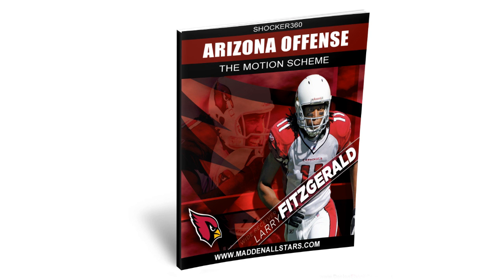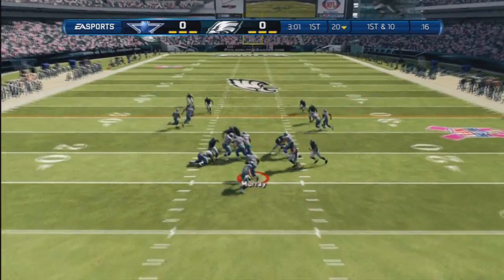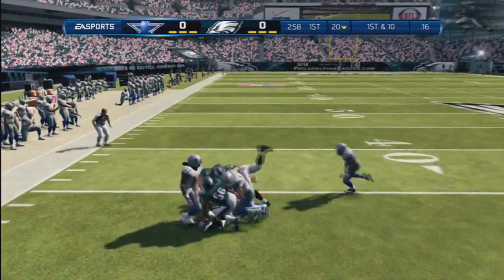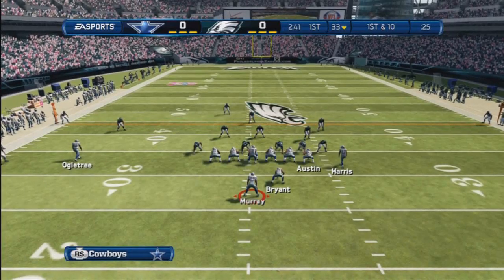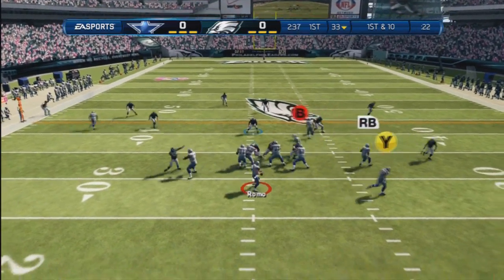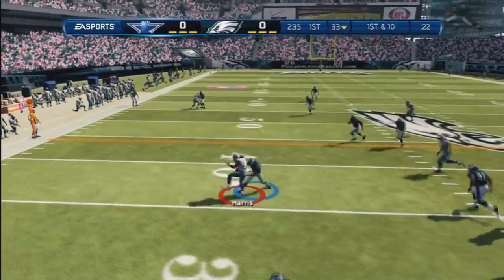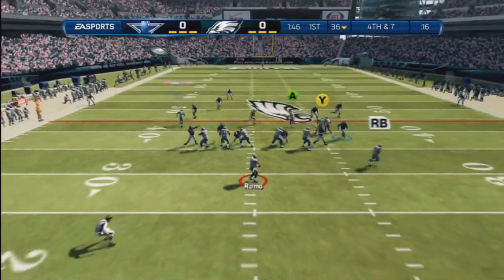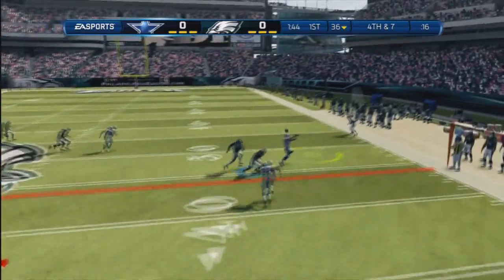Hey guys, your boy Shocker 360, and today — actually this weekend — we were working with the Arizona offense motion scheme, and we still got the hat back draw death showing you here what we got. It's already available at manandulsters.com for pre-order, and it will be out fully on Wednesday. I got around 40% done — the main base scheme is what you're seeing right now.